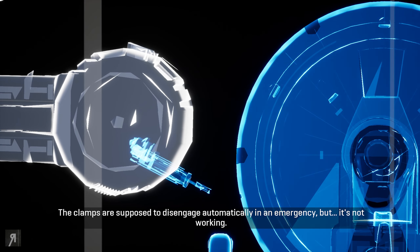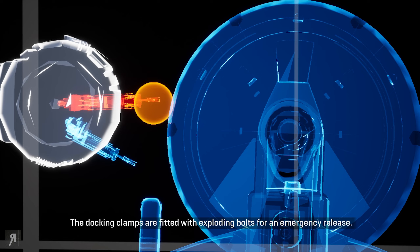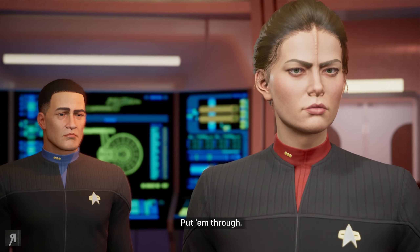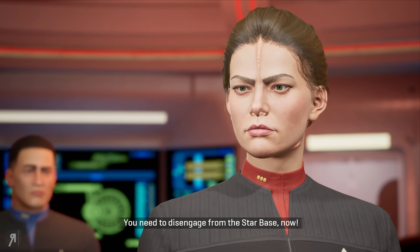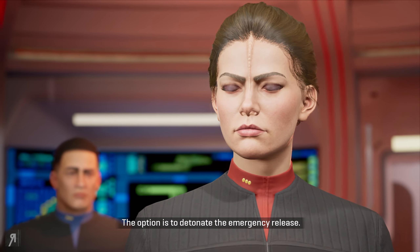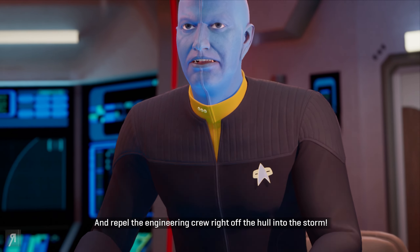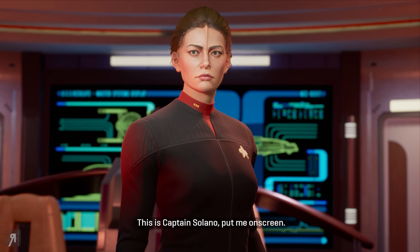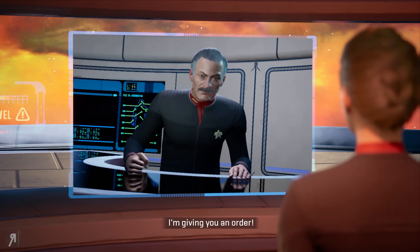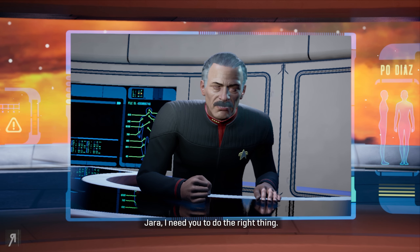We have to release the ship from that other docking clamp or the hull will be ripped apart. The clamps are supposed to disengage automatically in an emergency, but it's not working. The docking clamps are fitted with exploding bolts for emergency release, but we've got crew out there — that'd be like setting off a bomb next to them. Starbase hails us: the remaining mooring arm is failing, and they need us to disengage now or the damage to the station will be catastrophic. The option is to detonate the emergency release. Commander — reverse the polarity of the hull, which will theoretically repel the docking clamps, but also repel the engineering crew right off the hull into the storm. Captain Solano cuts in ordering us to blow the bolts. All due respect, sir, it's a more complex situation. Reverse the polarity! There is protocol, and there are lives. We're going to flip hull polarity to disengage the clamps.